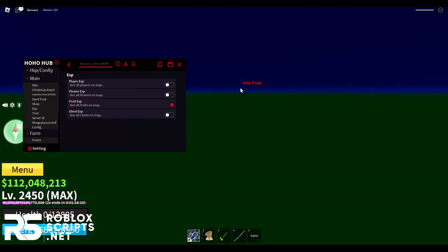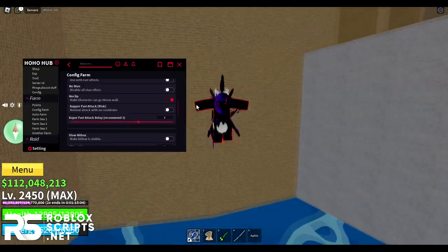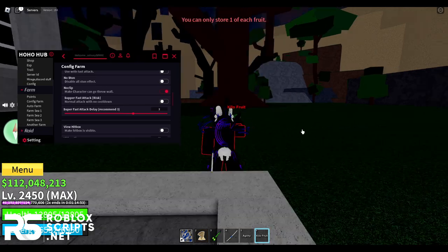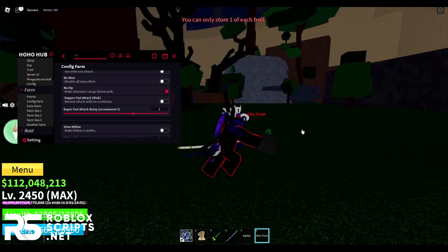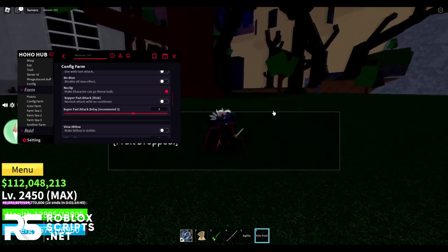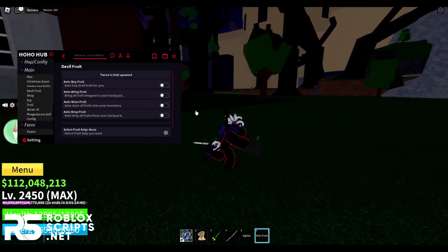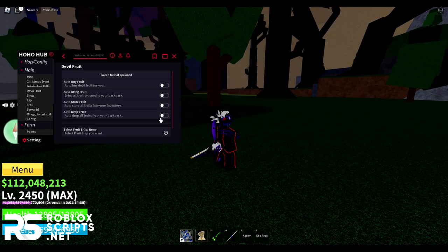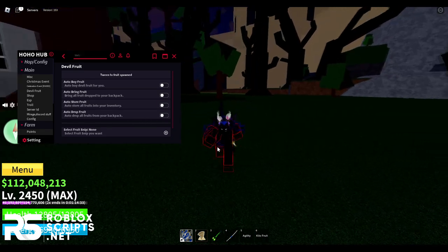You can see the Kilo Fruit right there and it's going to go grab it. We're really close and I should grab it — there we go, I got it in my hands! So if anyone drops their fruit by accident, it will grab it instantly. You also have auto-store fruit which stores your fruits automatically, and auto-drop fruits to drop everything from your backpack.